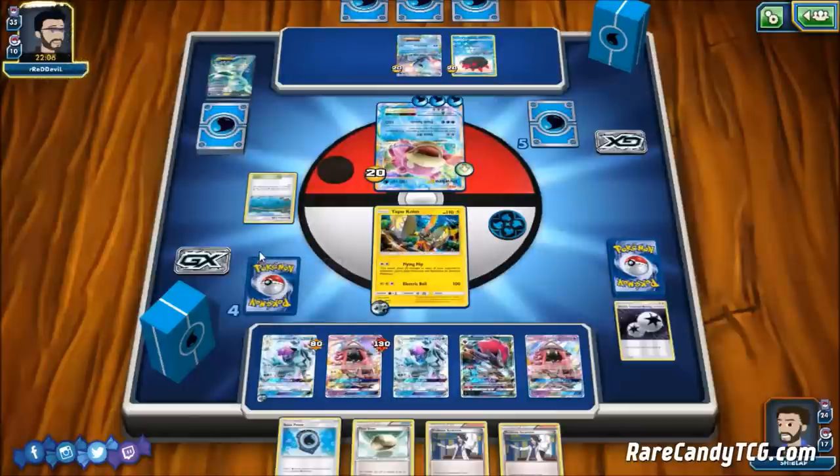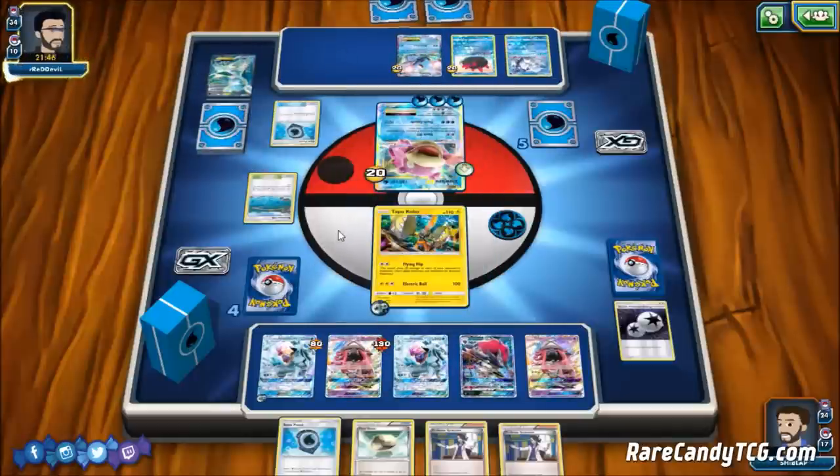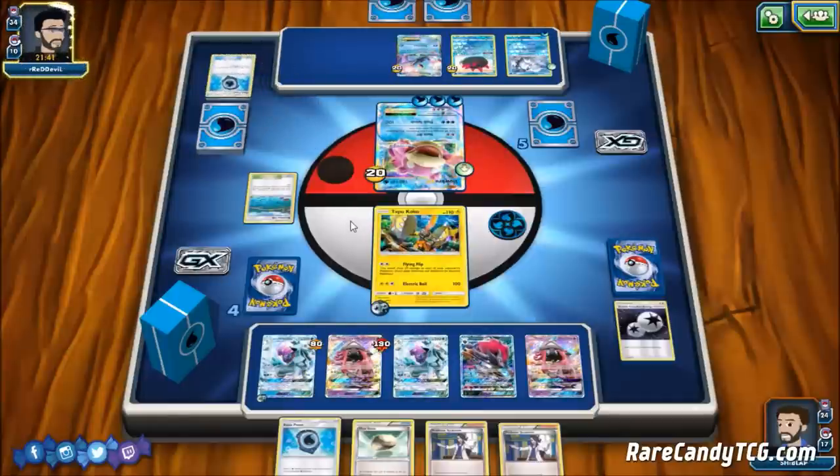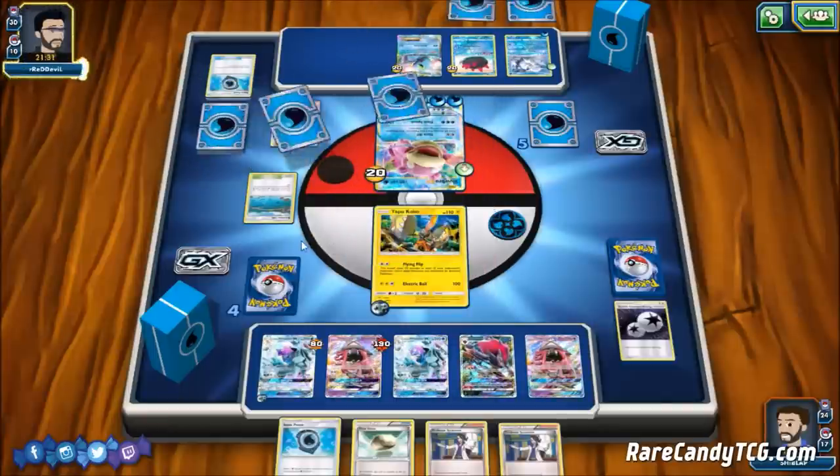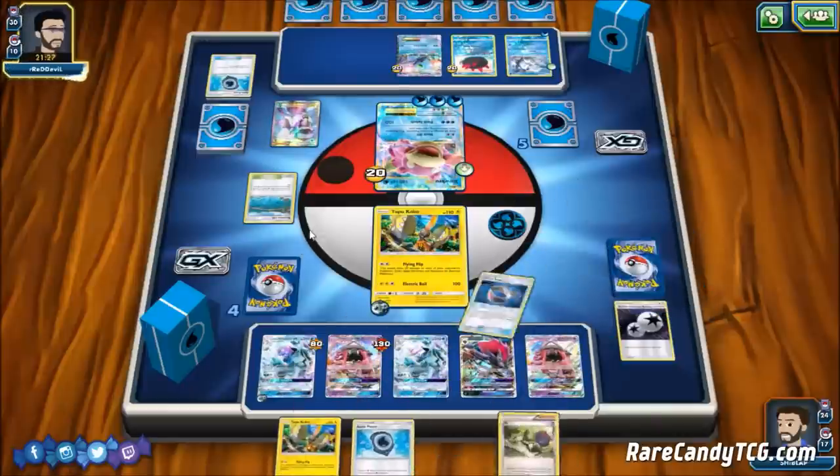I'm guessing our opponent is playing a Water Toolbox deck — we're seeing a lot of different Water attackers and they have the Manaphy. At first I was scared we might see a Pyukumuku Bursting Balloon type deck, but luckily that is not the case. Our opponent also has their own Alolan Vulpix, which means potentially if they get a Baby Alolan Ninetales with Luminous Barrier, that could be pretty problematic for us — something to keep in mind.